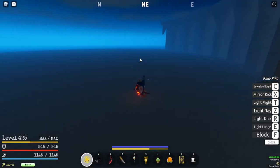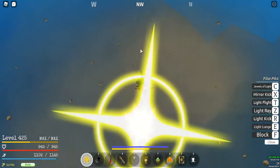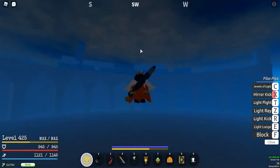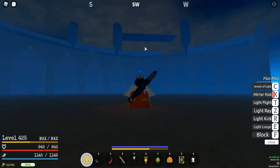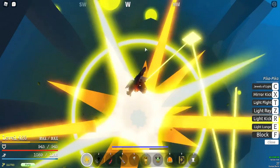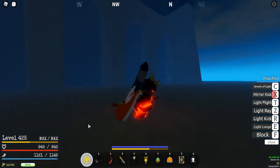The next move is Mirror Kick. You point towards the area you want to go to, it shoots a beam of light towards it, and it's basically a fly that ends with a flying kick to the ground. So if you want to get up somewhere, you can just do that instead of flying — I go up there and hit from there, and it's pretty fast.